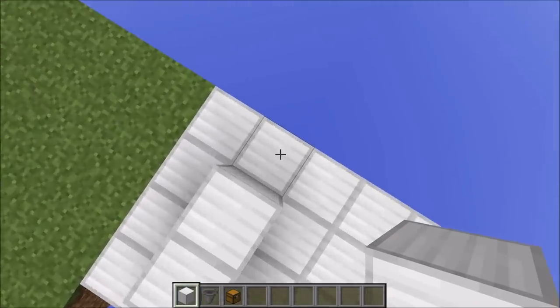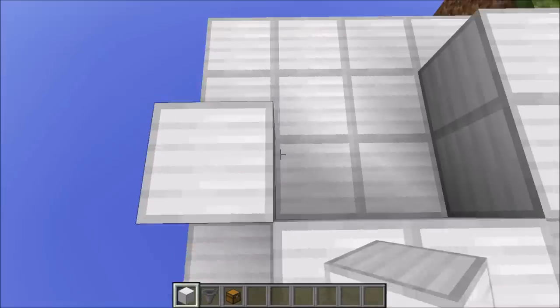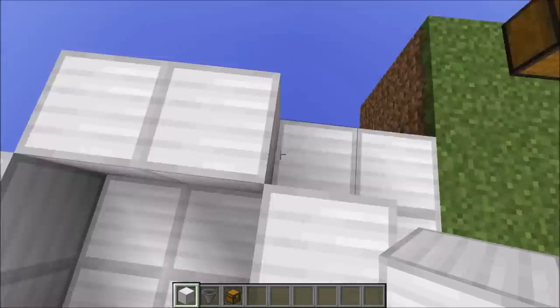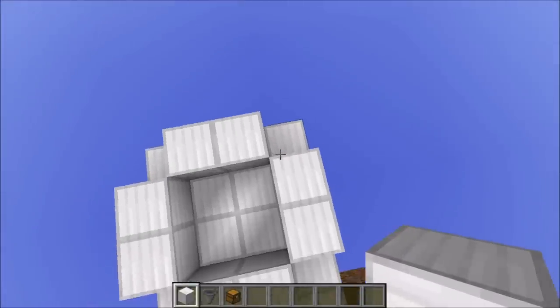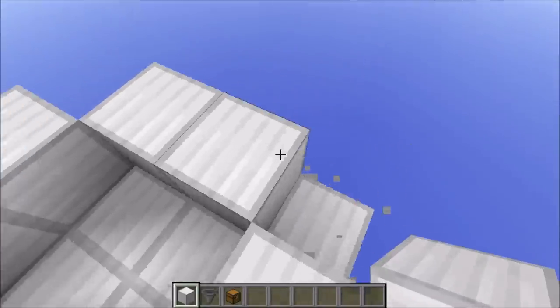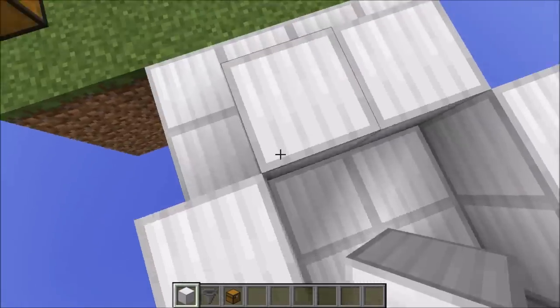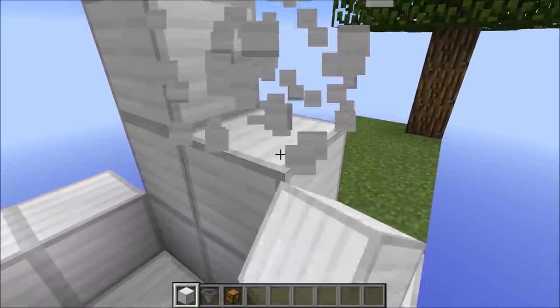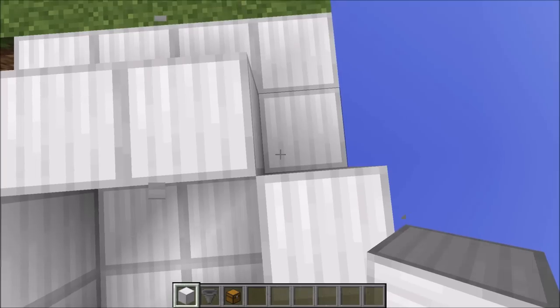Now that we got that going, you have to build a base which is 4x4, but you do not have to place a solid block here. And since solid blocks are an expensive commodity in Minecraft, especially early in the game, you can omit the side blocks here.